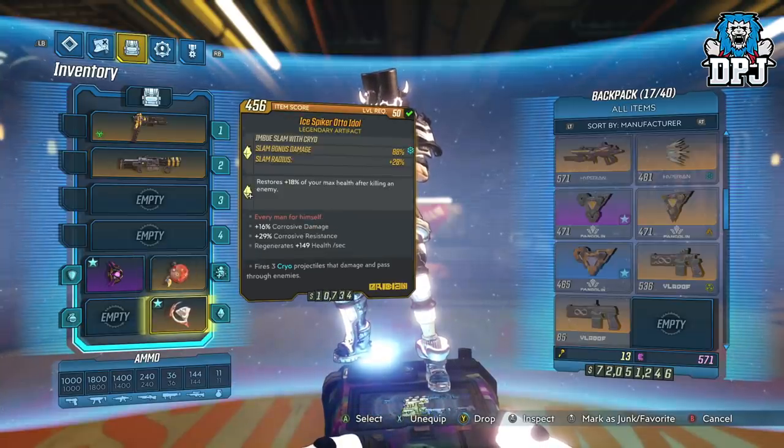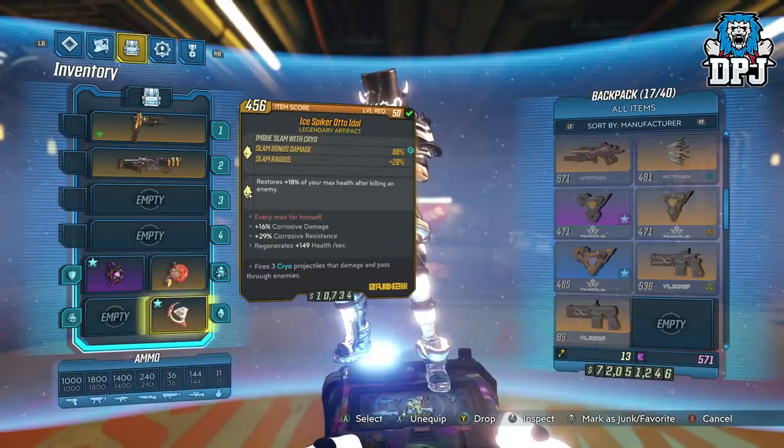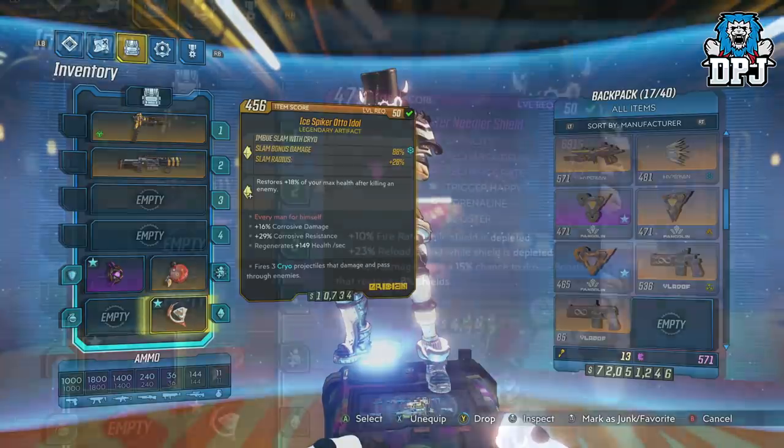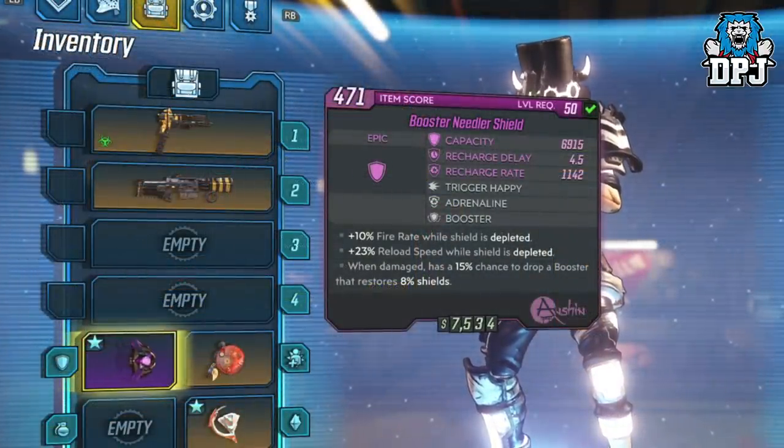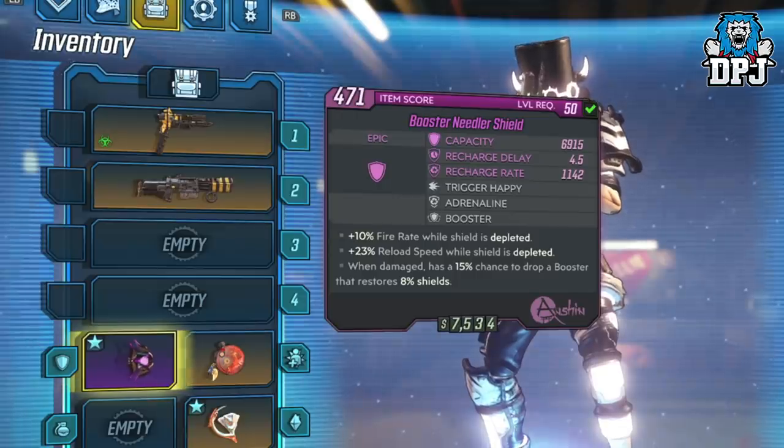The artifact isn't a must but the health regeneration it offers really helps — the plus 148 health per second really does help this out. You can get health regen on the class mod if you're lucky enough, but health regeneration is definitely a plus. So if we have a look at the shield: plus 10% fire rate while shield is depleted and plus 23% reload speed while shield is depleted.